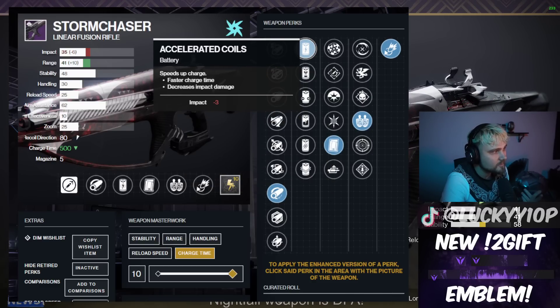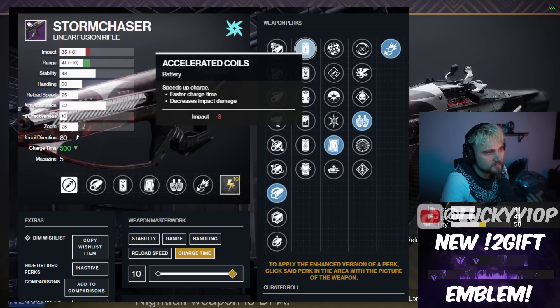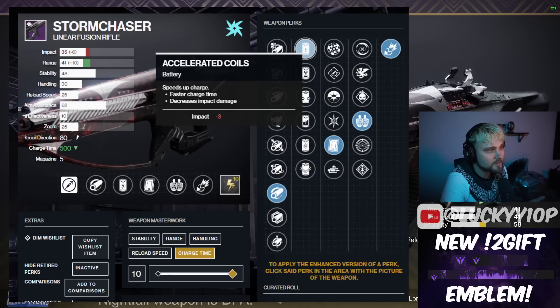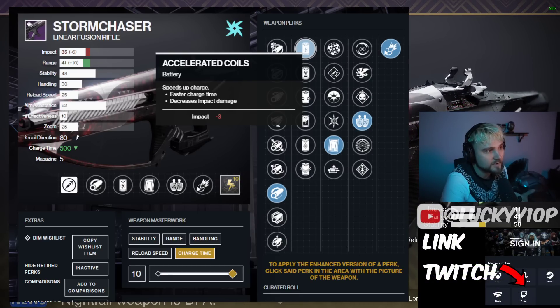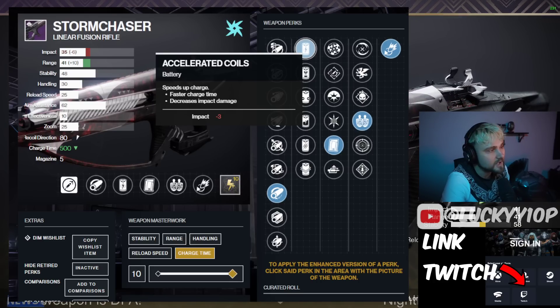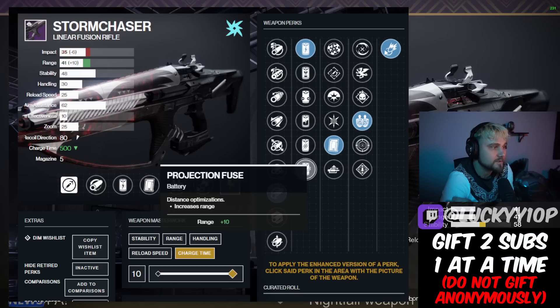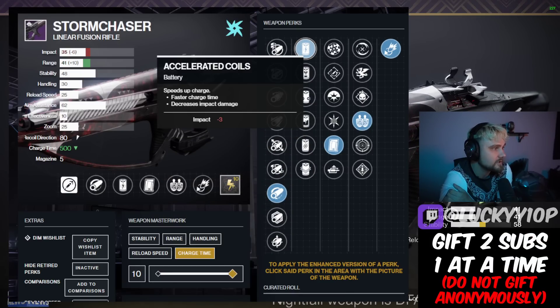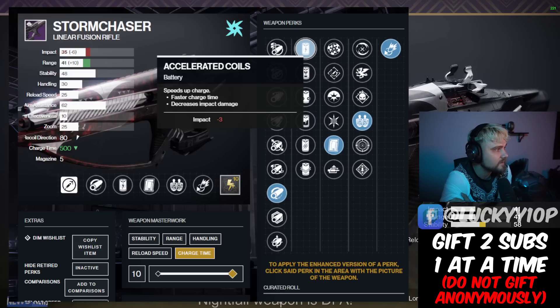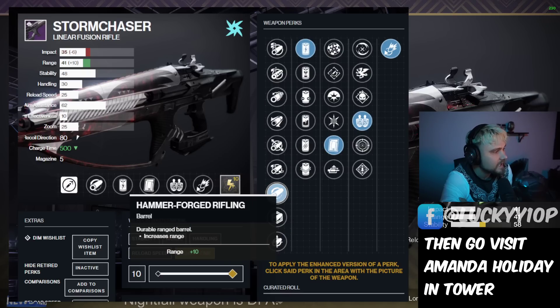For the battery column, we're going with Accelerated Coils. You do lose a little bit of impact, but the overall damage output is better because you want to get off an extra shot if possible. If you get a roll without Accelerated Coils it's not a trash roll by any means, but if you're crafting the five-out-of-five, you would definitely pick Accelerated Coils.